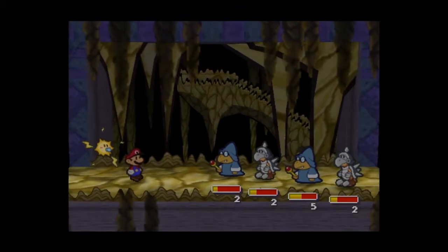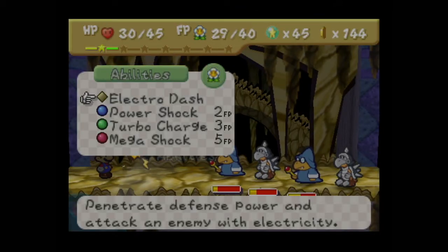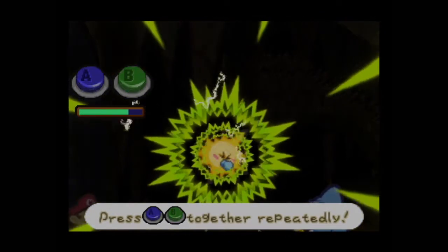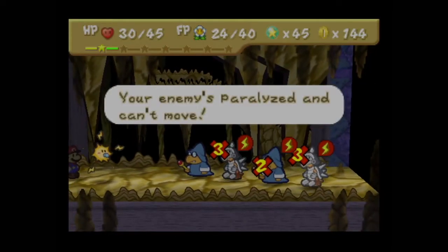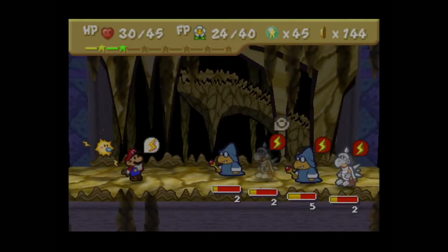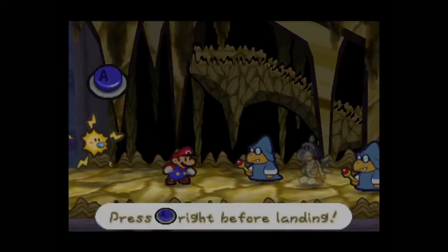Since we're limited to only using Watt for these battles, it's a little scary having to worry about this many enemies and hope things work out. This group would not be a problem if we had access to Bombette — we could easily just use a power bomb and make short work of this arrangement of enemies.